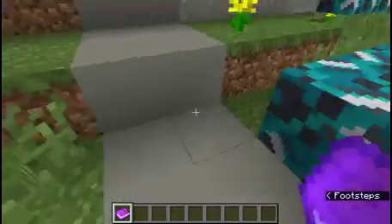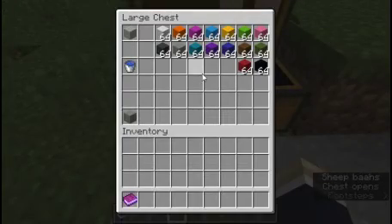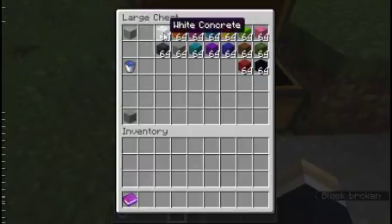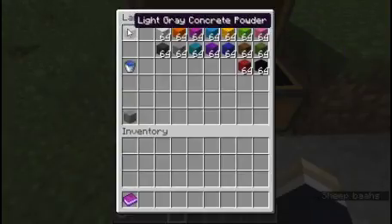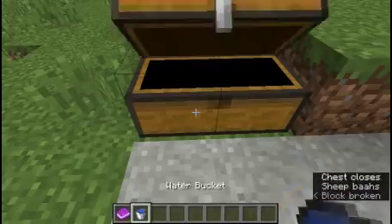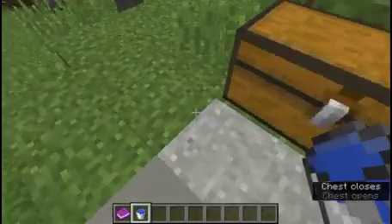Next is this block: concrete. It comes in the traditional colors — white, orange, magenta, and all those. You get it when concrete powder comes into contact with water, you get concrete, like this.